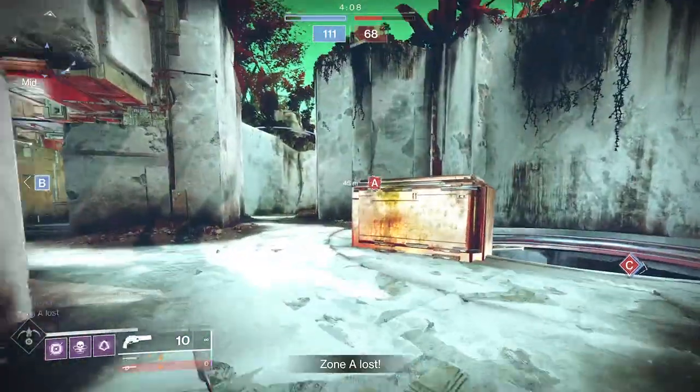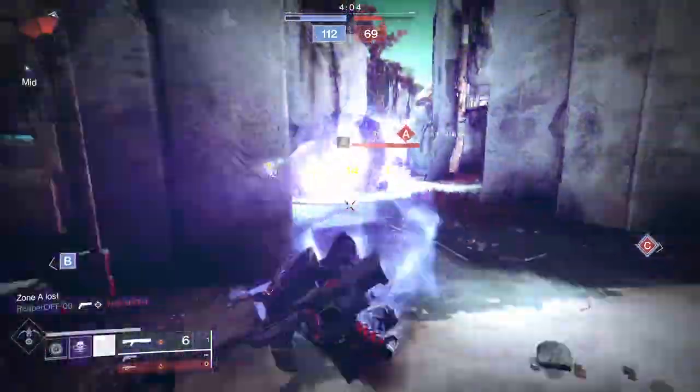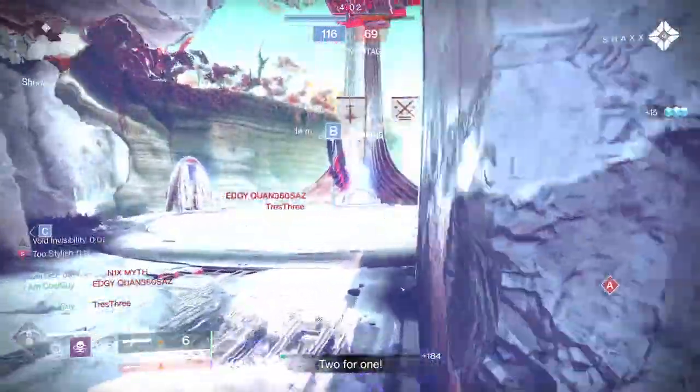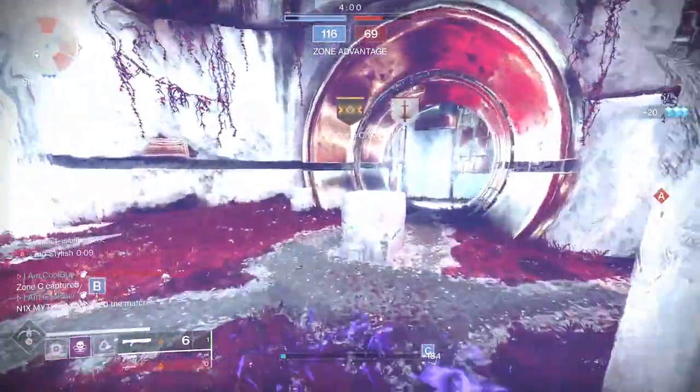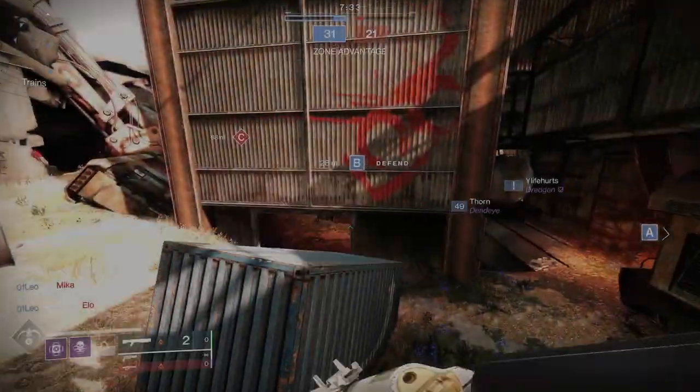I haven't seen it used once, but the wombo combo is back in Destiny 2 if you choose to go that route. It was a big part of Destiny 1, a massive part of the Nightstalker's toolkit, but in Destiny 2 it's there. I want you to know about it, and the cool part is that it's there at base with a specific combination.